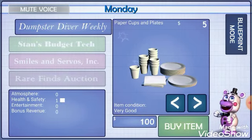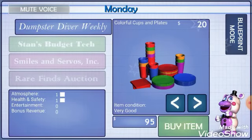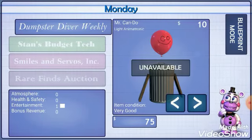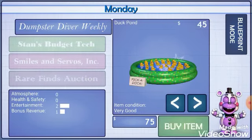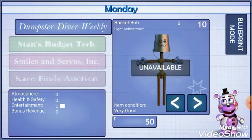When you're finished shopping, click the button labeled blueprint mode to place your items. You can switch back and forth between catalog mode and blueprint mode as often as you like before opening your doors to the public. When you're ready to open your restaurant for business for the day, click the button labeled finished in blueprint mode. Give it a try and do some shopping.